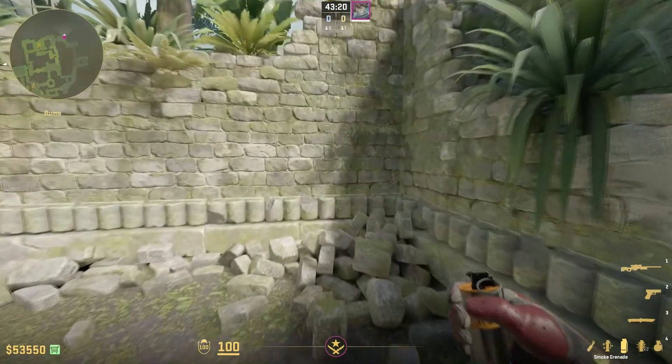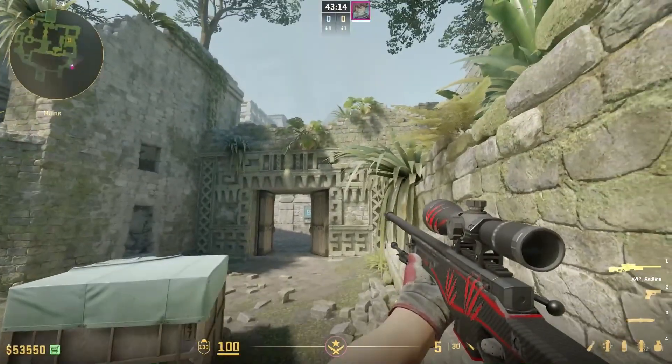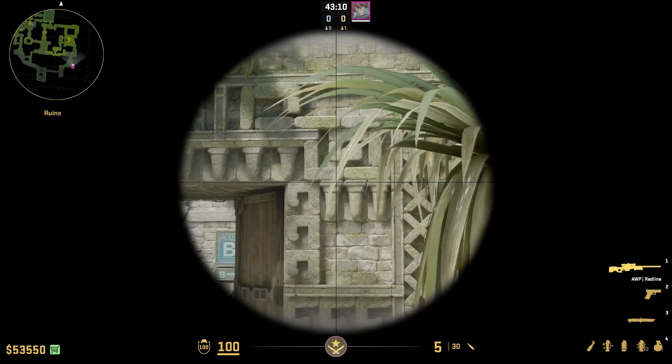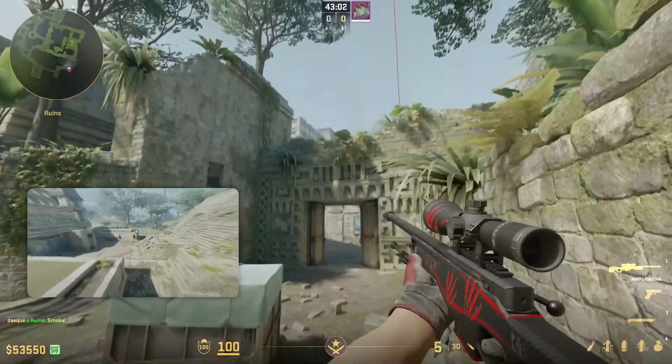For the next 4 smokes, you're gonna learn how to smoke off B side completely, and it's all from this position right here. Just come into this corner and first of all throw the long smoke — find these 3 things right here, aim at the middle one, and do a jump throw.